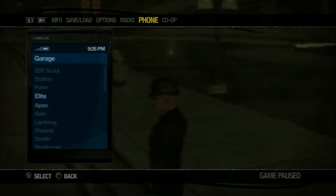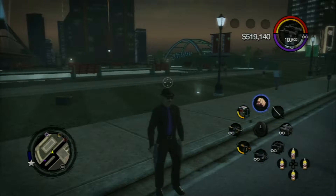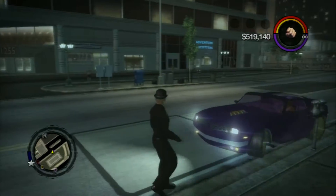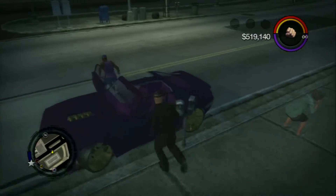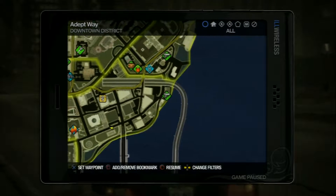Bring me my Phoenix — bring me my car. Hurry up, be speedy. Get out, thank you. So the next one is number 58 for us, 59 for the guide. Three bridges coming into Adapt Way from the south — yes, yes, and yes.